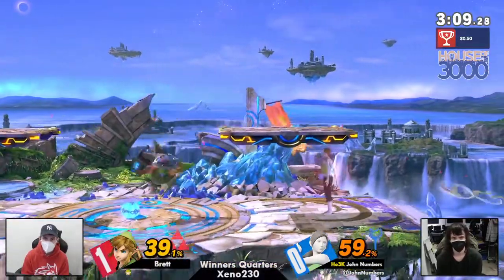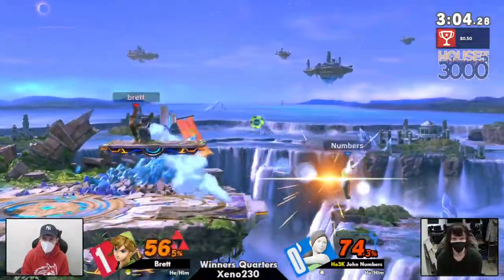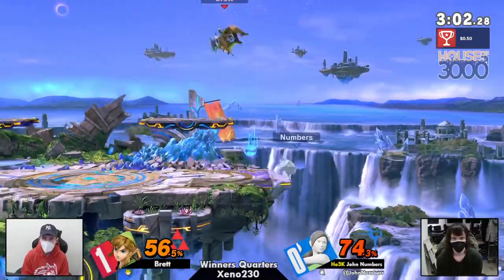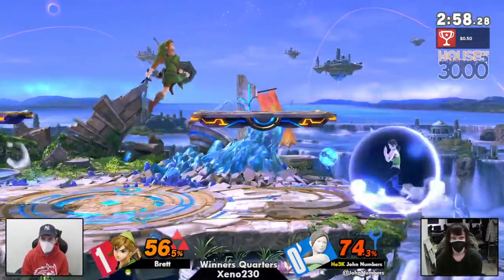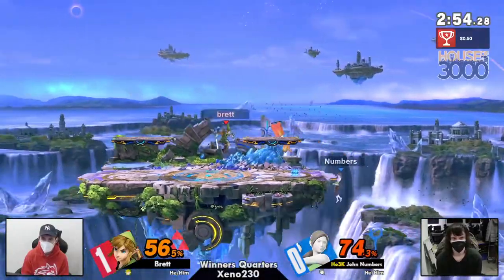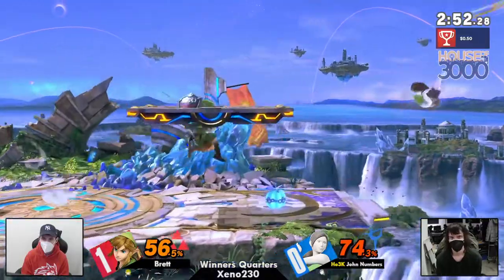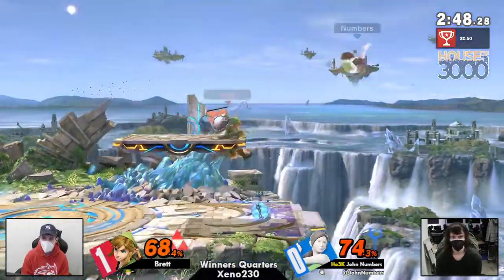Good on Numbers for not getting into those bomb traps. But again, the boomerang is just messing him up. The boomerang gets a bomb — true combo, free. This is looking really scary for John. John was in a very advantageous position in the beginning of the game, but right now he's actually kind of struggling at ledge.